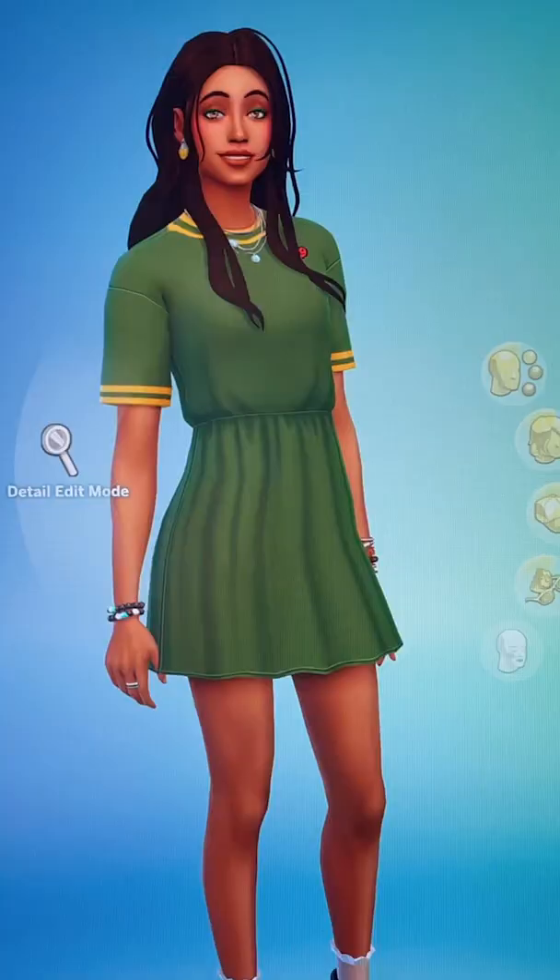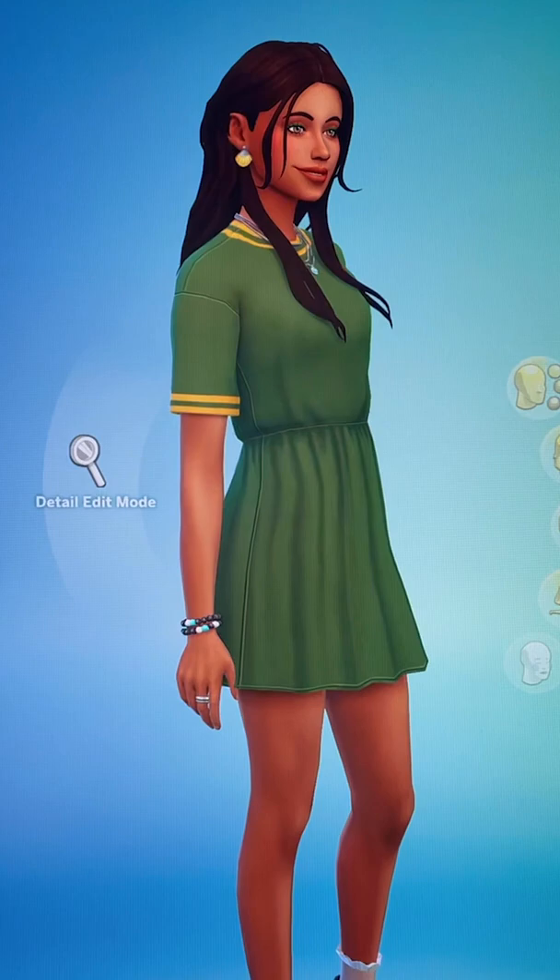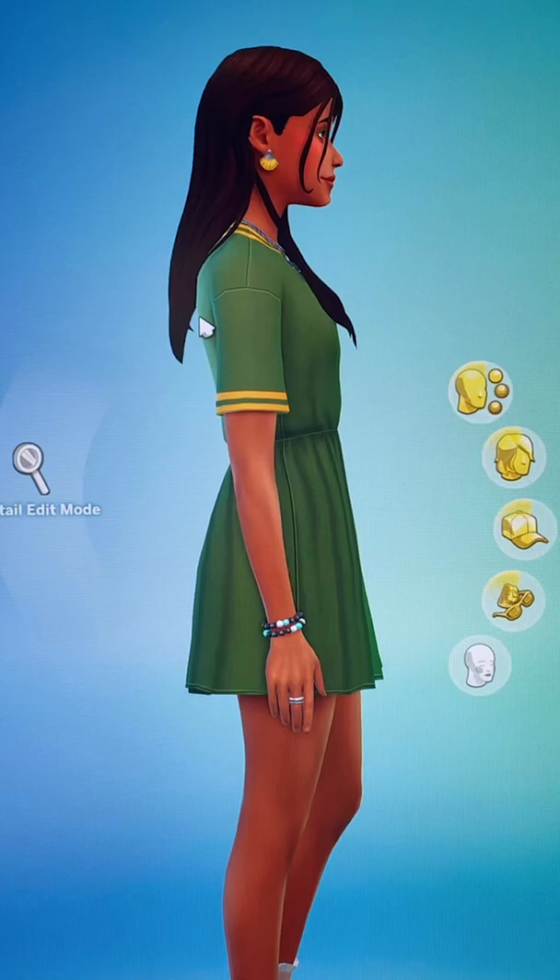If you're a big CAS player in The Sims 4, this is a trick for you. Did you know that in CAS, you can actually change the posture of your sims by selecting on their back for the up and down slider?